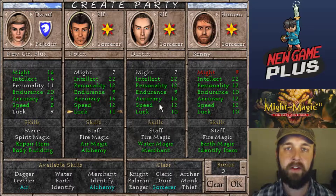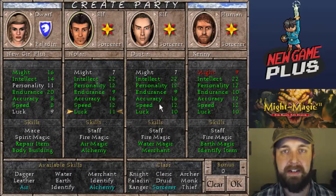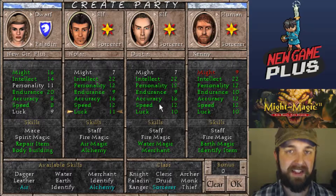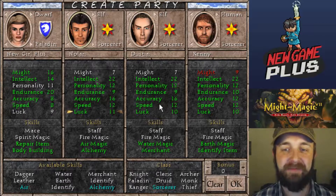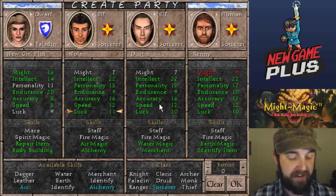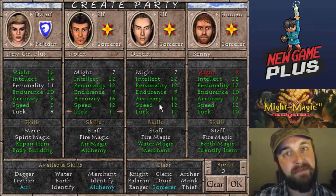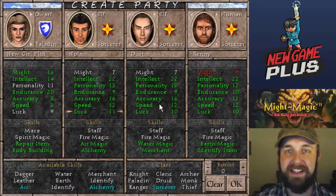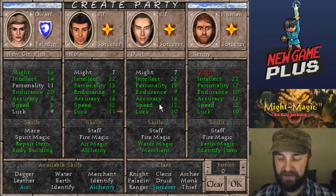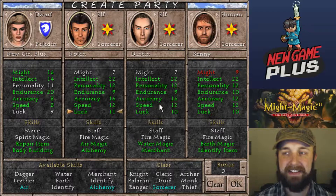Hey guys, thanks for checking out another first play from the guys here at NGP Podcast. This is Kenny, coming at you with some Might and Magic 7: For Blood and Honor gameplay. I'm familiar with Might and Magic 6 — played a lot of it when I was younger — so I was excited to get to play another title in the series. A little worried about how the guys are going to take this game; it's old in some ways and shows, but has potential to be loads of fun.